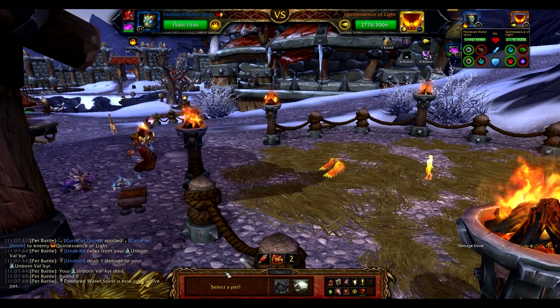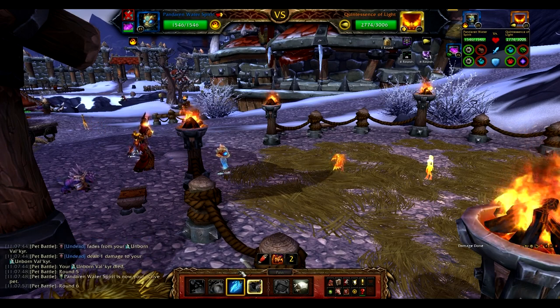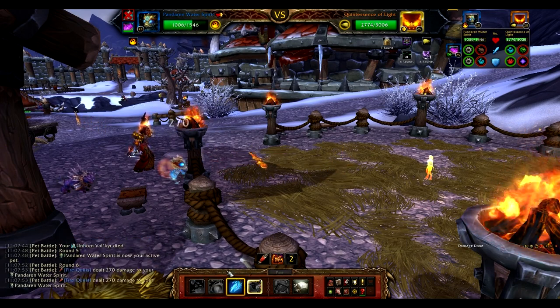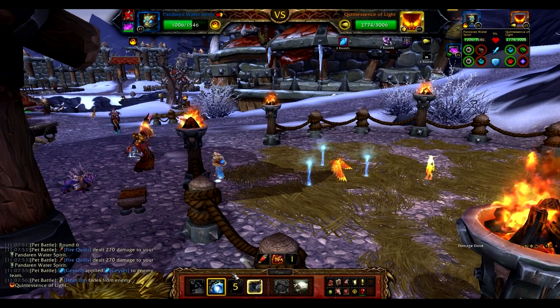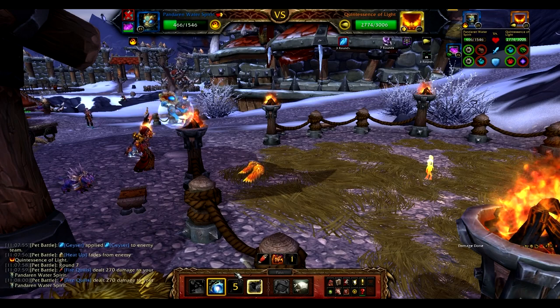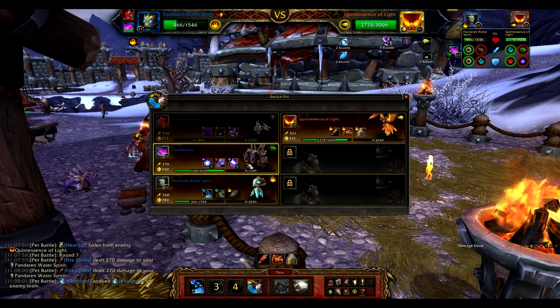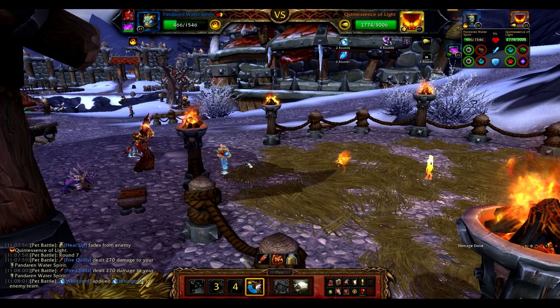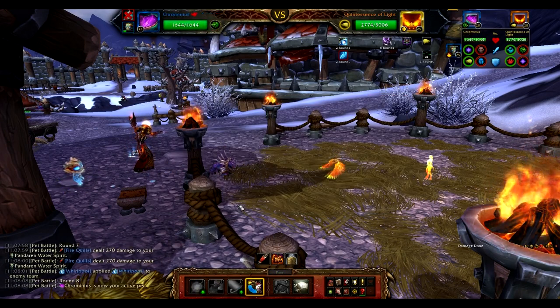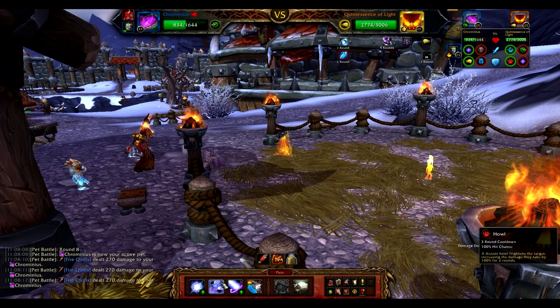As the Val'kyr goes down, we're going to move into the Pandaren Water Spirit. Our first move is going to be Geyser — that's going to set a three-round ticking bomb. From there, you want to make sure you utilize Whirlpool. That's going to be a two-round bomb ticking down, and they're going to align with Doom and the Howl that we're coming up next with Chrominius.